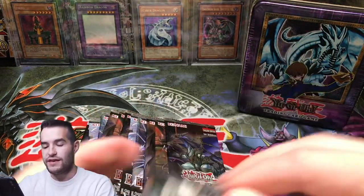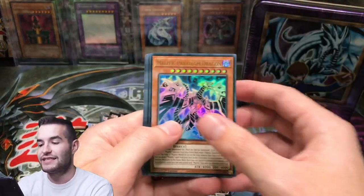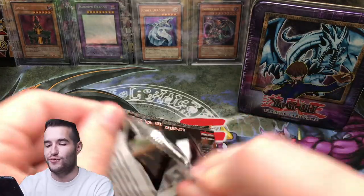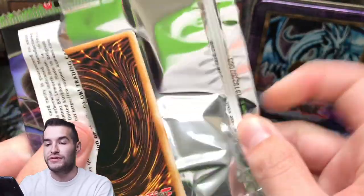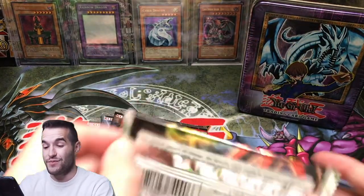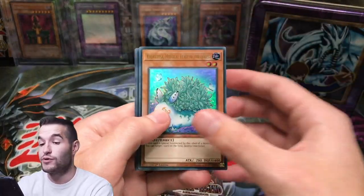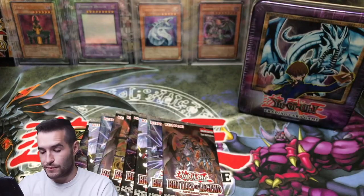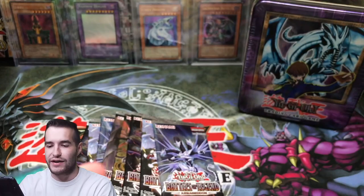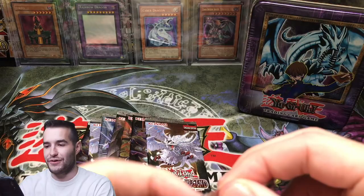We got Armored White Bear — I think that's the first one I've pulled in this entire case. I think this is the 10th box, so we have two more boxes after this. Potentially you'll probably see two more boxes opened. Unless we pull 10k, then I'll probably keep them sealed or maybe sell them — I'll let buyers know that the 10k has already been pulled from the case. It's possible to pull two, but unlikely. You did see us pull two out of Rise of the Duelist though.